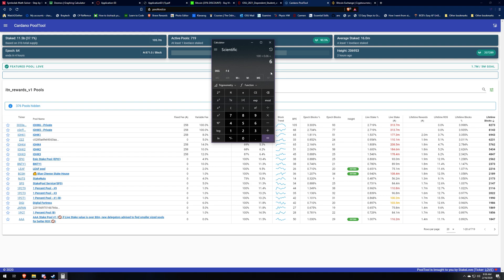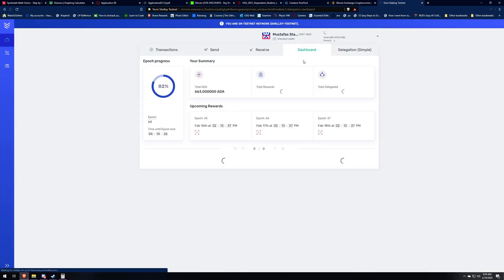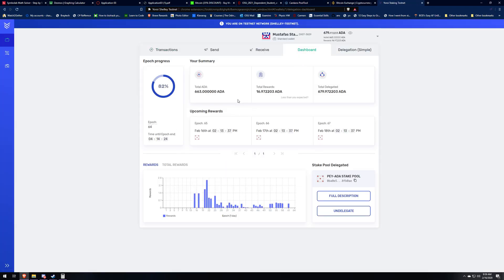Either way I still really appreciate all of my delegates and I hope I continue to make you guys happy. If you're interested in staking to my pool, it's called Pay ADA — it's the Pay ADA stake pool. If you guys have any questions about it or can't find it, feel free to ask. If you have any questions about anything in the Cardano network, feel free to ask. Hope you all have a wonderful day, thank you, bye.